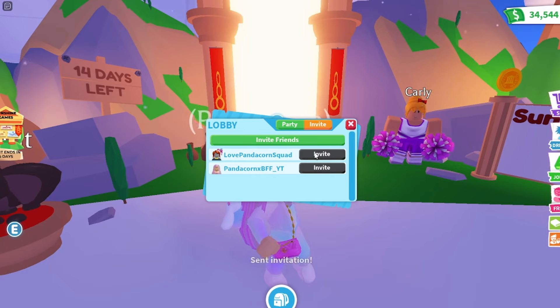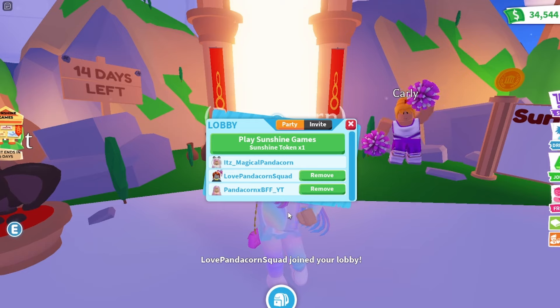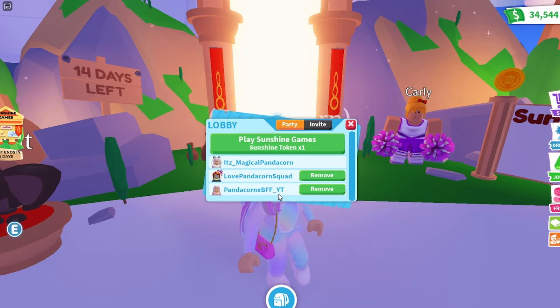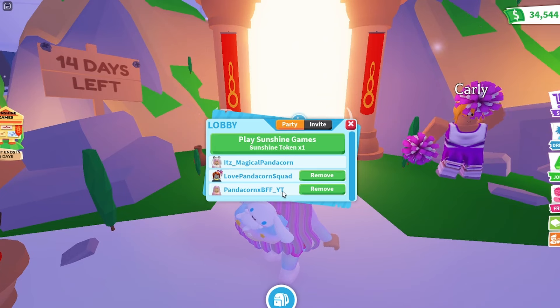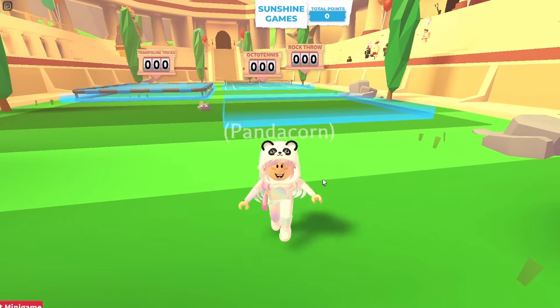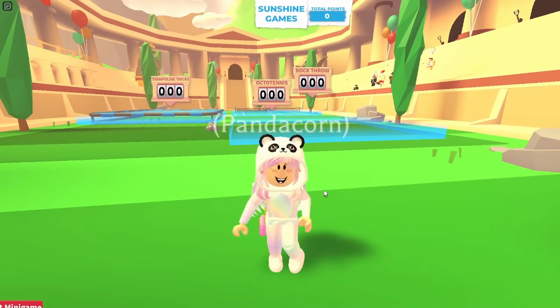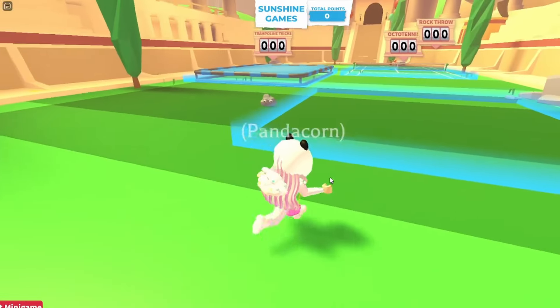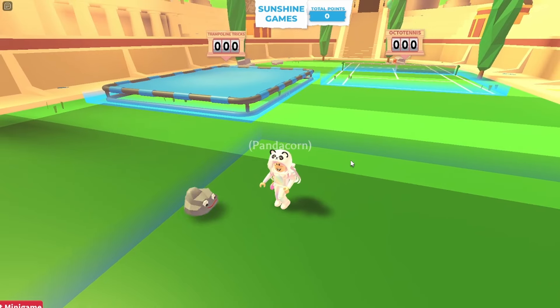Here are my two other alt accounts — I'm going to invite them and then accept, and then we can try it out. You guys don't have to do this; you can just do it on one account if you want. It really depends on how many pets you want. I'm going to use one token, and the good thing is it only uses one token, so my other two accounts don't have to pay. I let the alt accounts stand there while I complete all the minigames on my main account first, then switch to the other side of my computer for the second account, and then do my phone last.